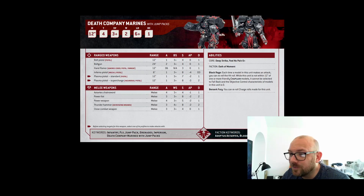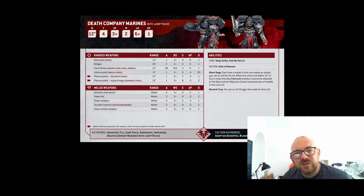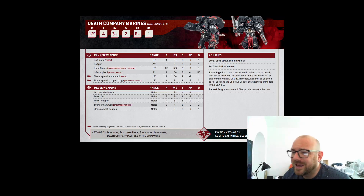Death Company Marines with jump packs — of course they're up here. They're 155 points for five with any weapons, because in 10th edition there's no points for add-ons. So you can have five Thunder Hammers, stick them in there. They re-roll charges and have a 6-up Feel No Pain. Inferno Pistols have taken a hit — they're not D6 or D3, but they are Melta 2, so most of the time you're doing a minimum of two damage anyway. Stick a Power Fist or Thunder Hammer on them — Power Fists are hitting on threes, which is amazing. Another really good pick to go for.